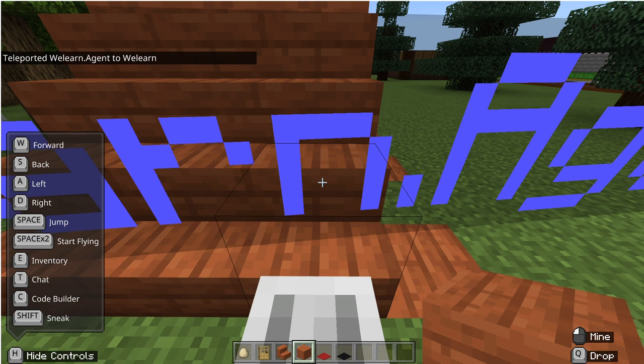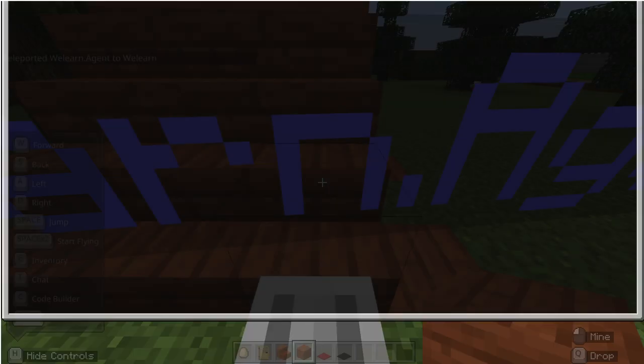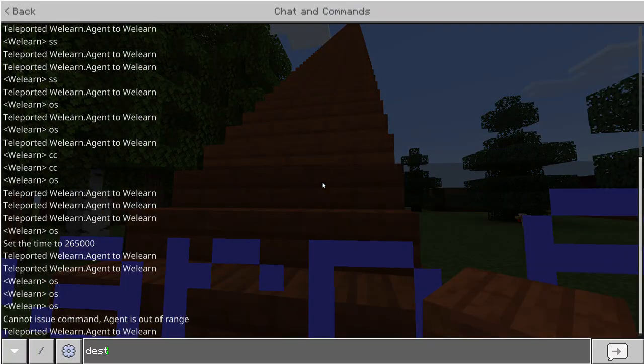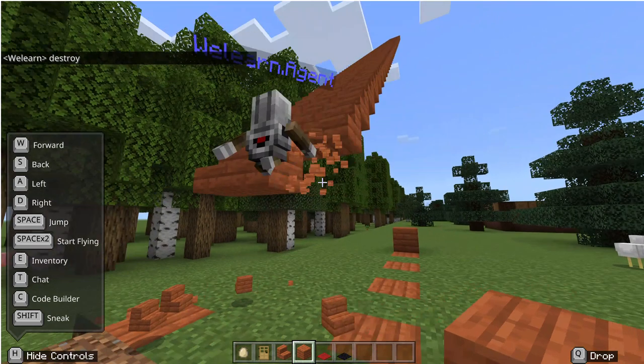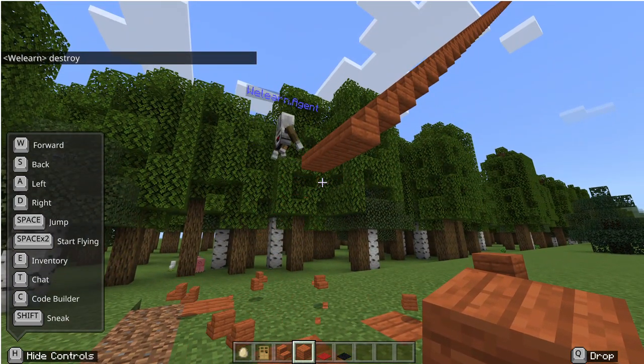Now the agent is right here and I can run the destroy staircase code, which at the moment is called 'OS.' Let's make it 'destroy' — it doesn't matter what you call it, just make sure you understand it. If I type 'destroy' in chat, the agent will get to work.